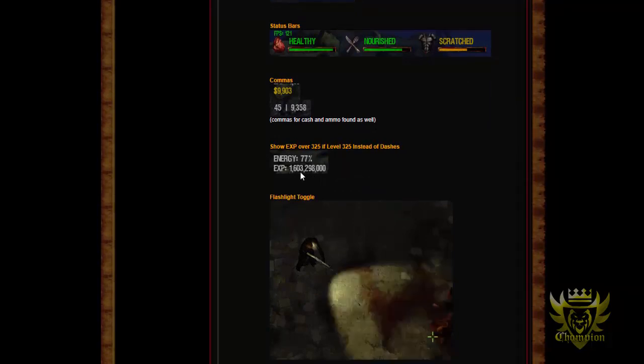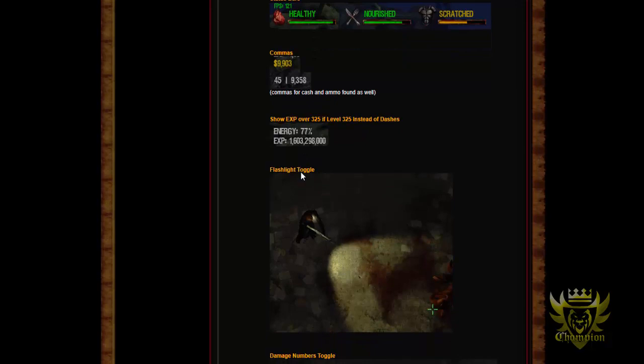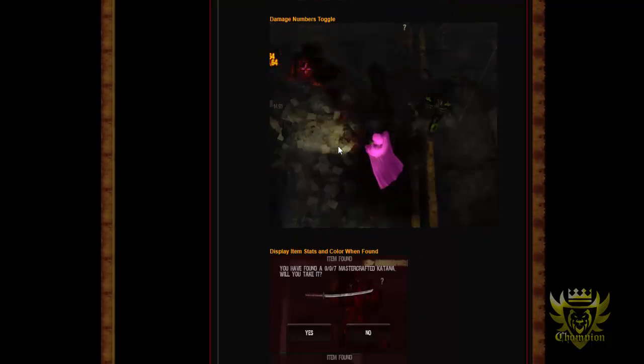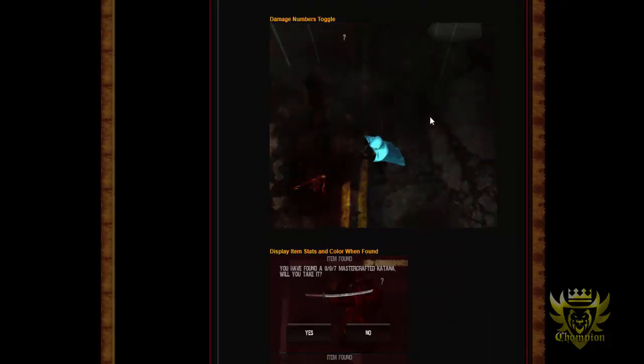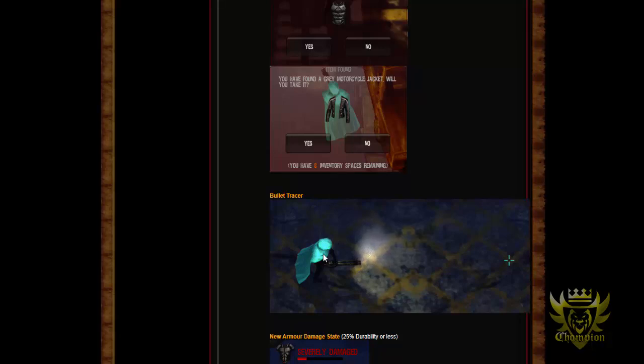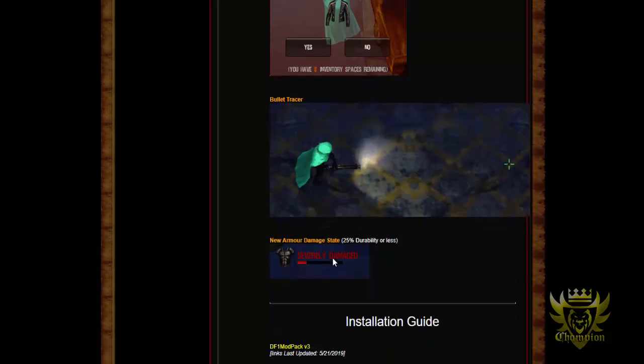I was seeing my big number above level 325 and seeing it go up — that was pretty cool. The damage numbers toggle showed damage every time you shoot a zombie with the Wraith Cannon. The rainbow color cloak and bullet tracer — every time we shot the Wraith Cannon it showed the bullet patterns. Just seeing me with the rainbow cloak, it was a pretty good time testing everything out.